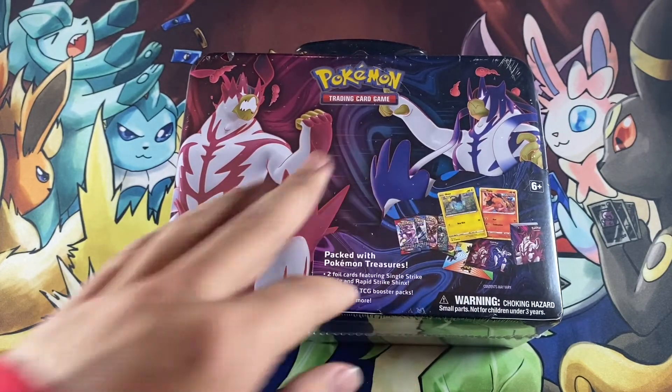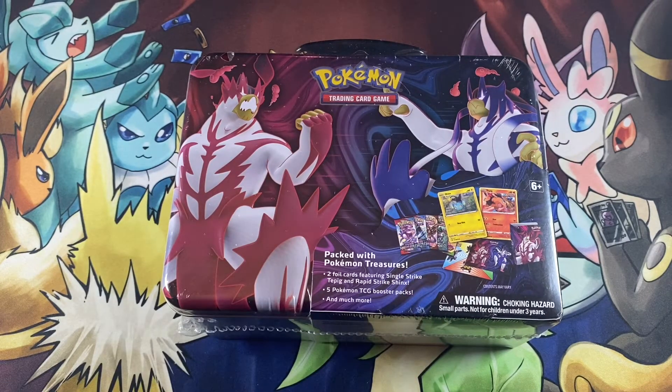Real quick before I actually open this up: there will be a giveaway at 75 subscribers and 100 views on a video. I will do a poll on my Instagram, CJ's Card 17. It'll be either 10 25th anniversary packs from McDonald's with a chance at the Pikachu — which graded could be worth quite a lot — or 10 Darkness Ablaze booster packs with a chance at a Charizard VMAX. Everybody loves Charizard, everybody loves Pikachu. I'll leave it up to you guys to decide.